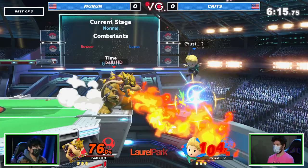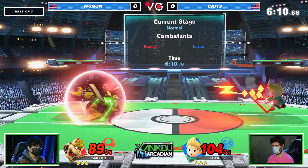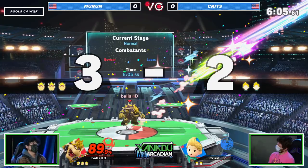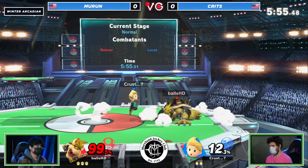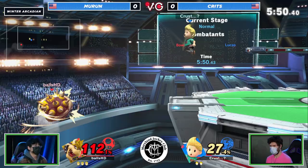Lucas has a lot of tools for that edge trap too — recovery mix-ups with the tether as we saw there, giving him a lot of tools to get back to stage. Beautiful momentum stall with that down air. But all it takes is one read from Bowser — that big range and reach potential letting you use a kill move so quickly.